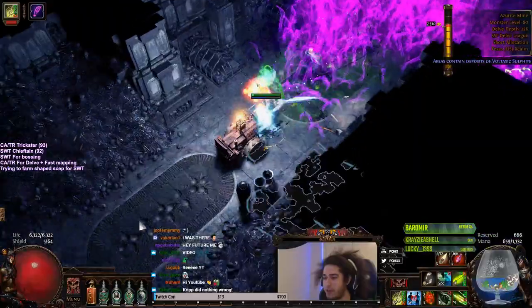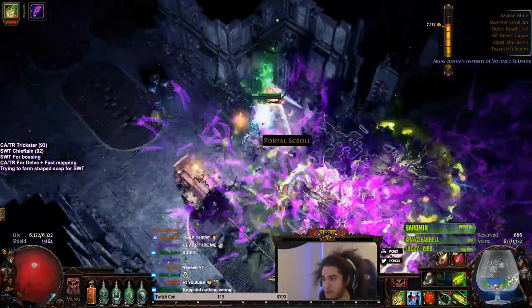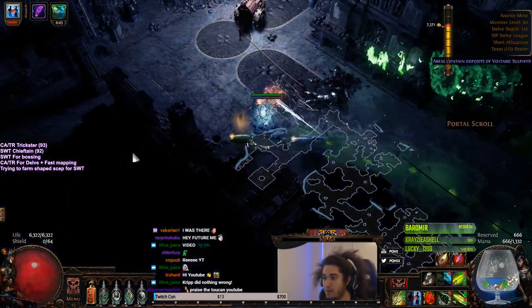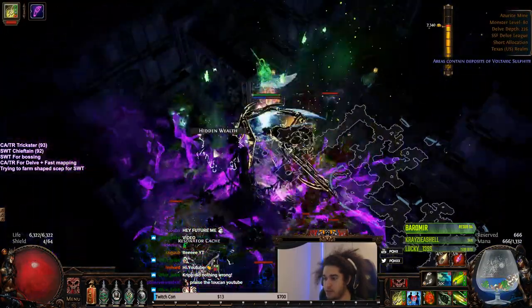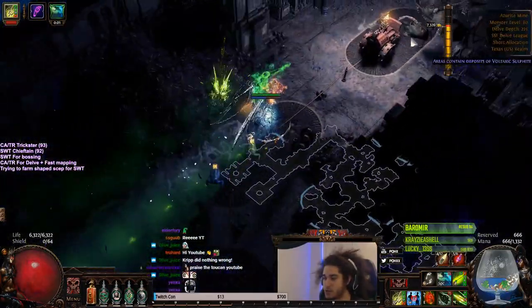You don't actually have to kill any mobs to do this method either. Of course killing mobs will give you a chance at finding maps — you can find maps off of the monsters, I've found them myself — but they are pretty rare. It's a lot easier to just go through and click the boxes. If you don't get maps, go to the next chamber.